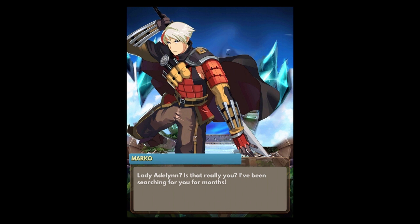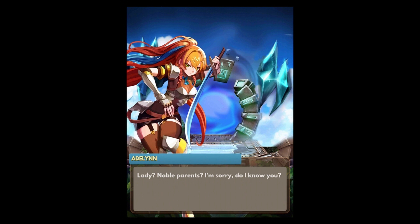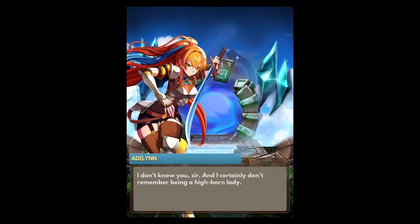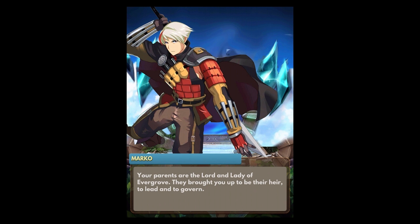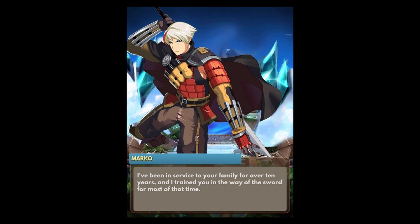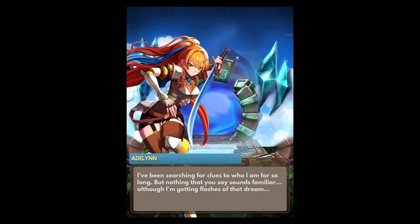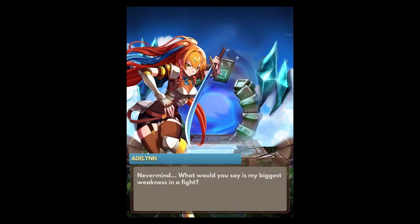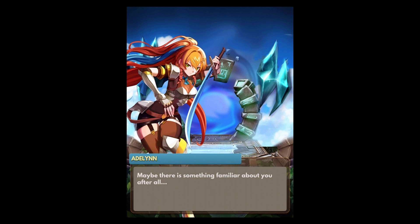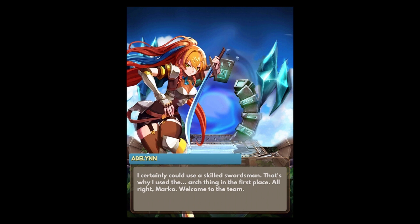Lady Adeline, is that really you? I've been searching for you for months — ever since the attack on Evergrove, the day you and your parents disappeared. Marco recognizes Adeline but she has lost her memory. He reveals her parents are the Lord and Lady of Evergrove and he trained her in the way of the sword for over ten years. Her biggest weakness in a fight: she prioritizes offense and neglects defense. Maybe there's something familiar about you after all — I will stay and fight by your side.